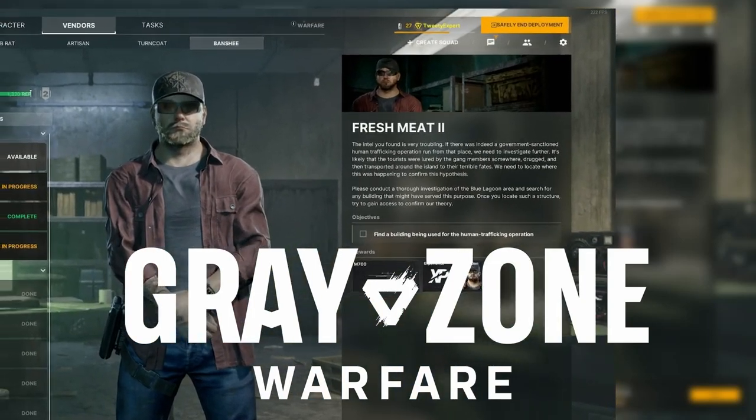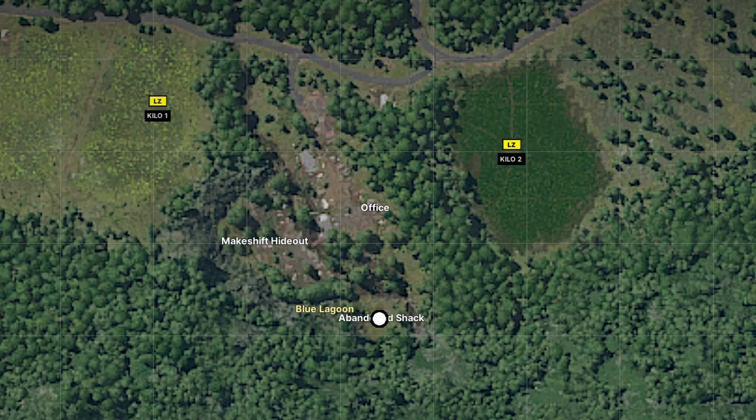You have the quest Fresh Meat Part 2 in Greyzone Warfare. Here's how to find it. Blue Lagoon is located in the southeastern part of the map. Follow the white dot for your objective.